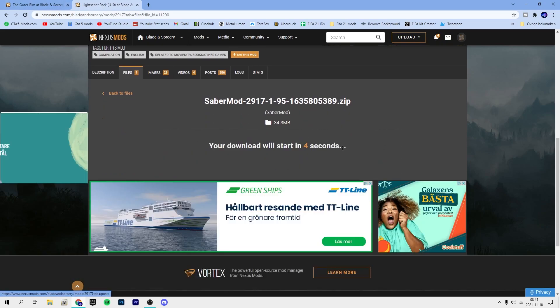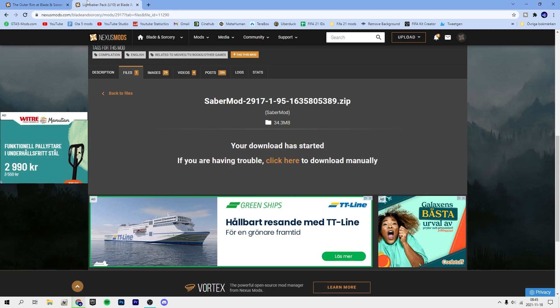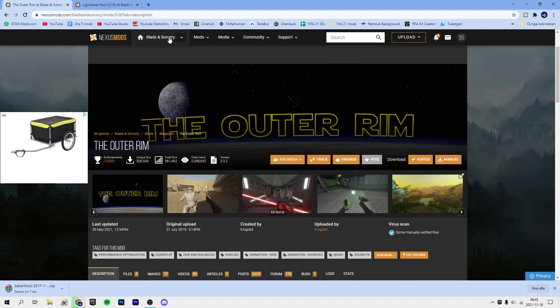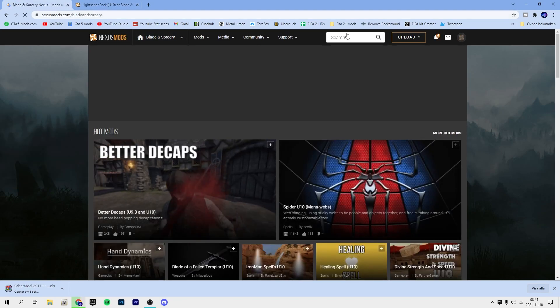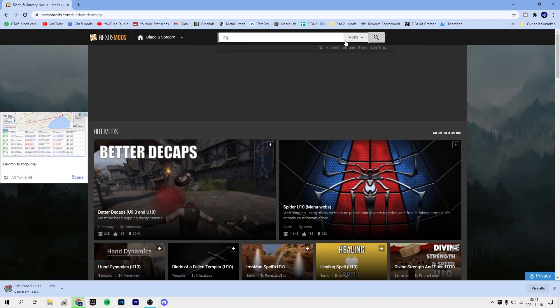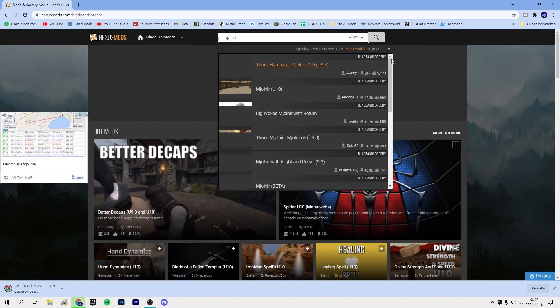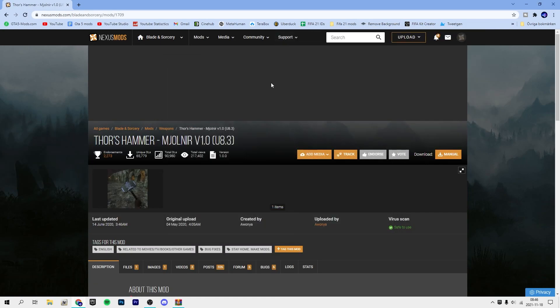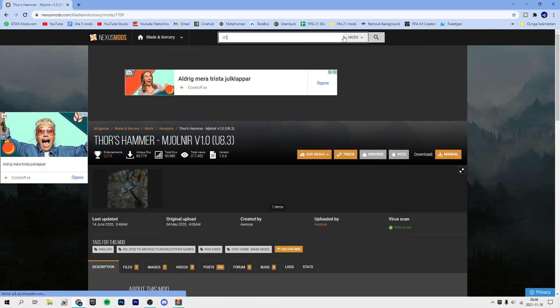To download, just press 'Download Manual' for everything. If there are multiple files, select the one on top because that's usually the newest one. It will then download a zip folder. The installation process is the same for almost everything.